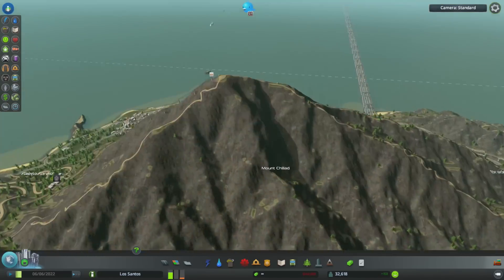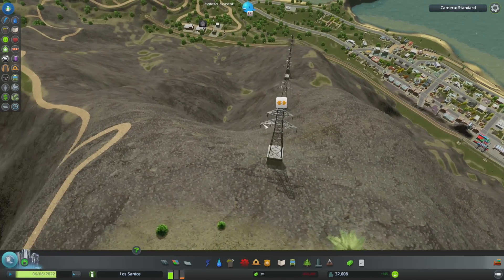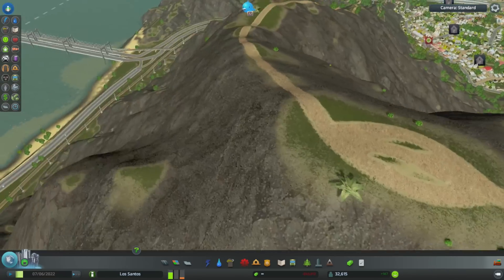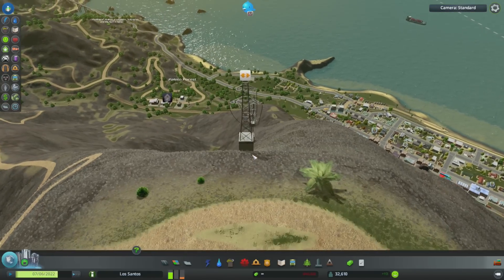That's going to be it for this video — wait, what is going on at the top of the mountain? They've even used pylons instead of a cable car system! We need a cable car system mod — that has to happen, we have to have this. How did we not think of this before?